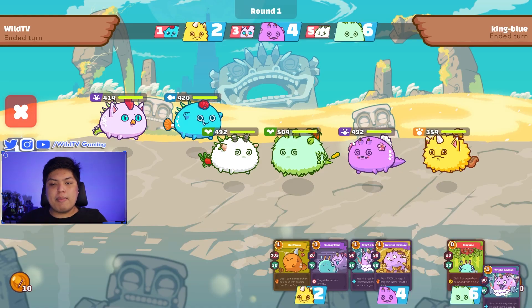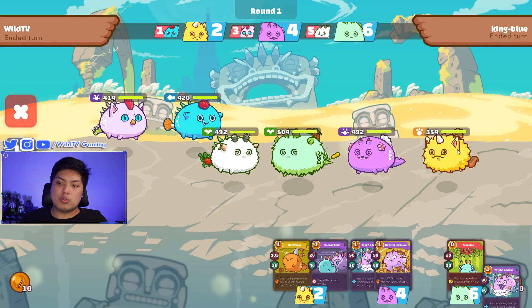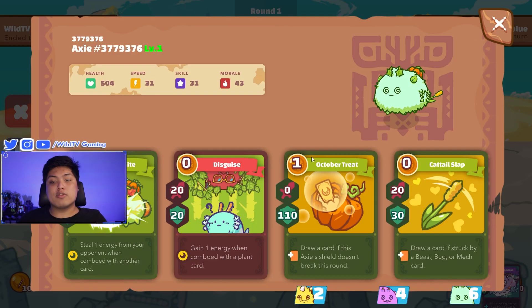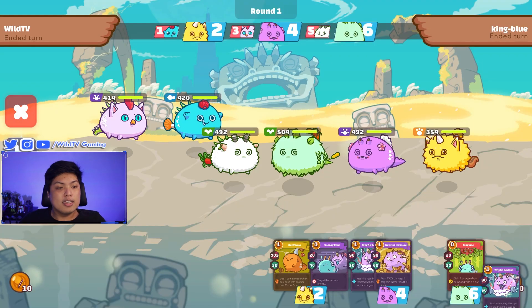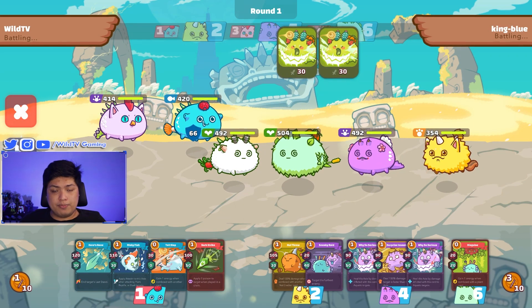For our second match we're up against an RBB team. For its reptile it has why-so serious, surprise invasion, ivory chop, and tiny swing. Its backline beast has backdoor potential to kill our reptile with ivory stab, single combat, and nut throw. For its front line it has disguise, October treat, cattail slap, and veggie bite.